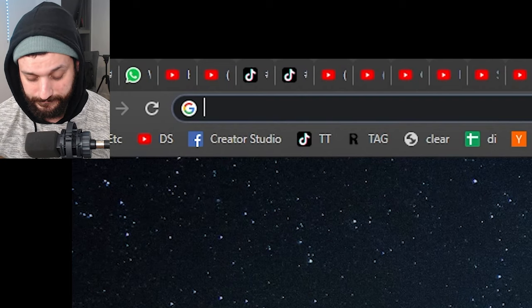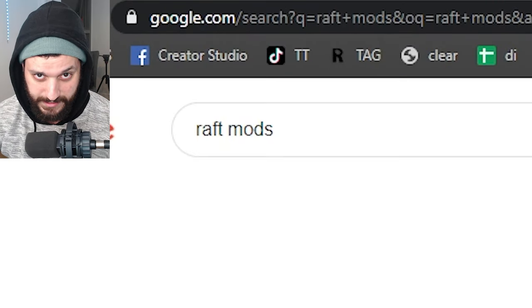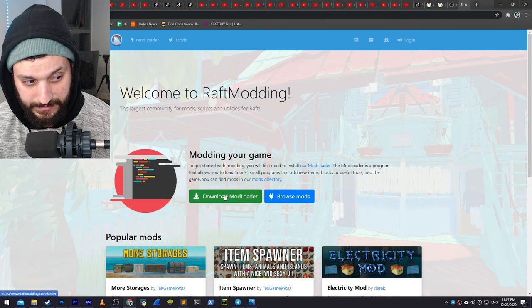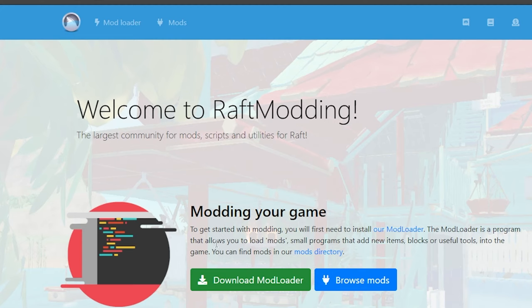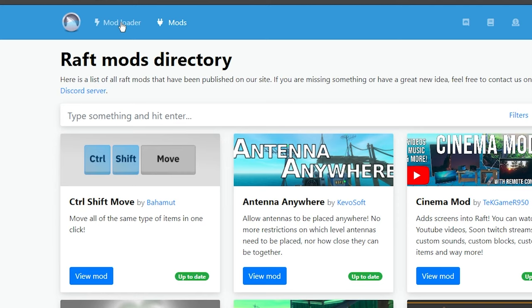How to install the mod? Go to Google. You Google this: 'Raft Mods'. This is the mod loader — it's like something that sits on your game, and you can add mods to the game. You can either click here for mods in this tab, or here for the mod loader.